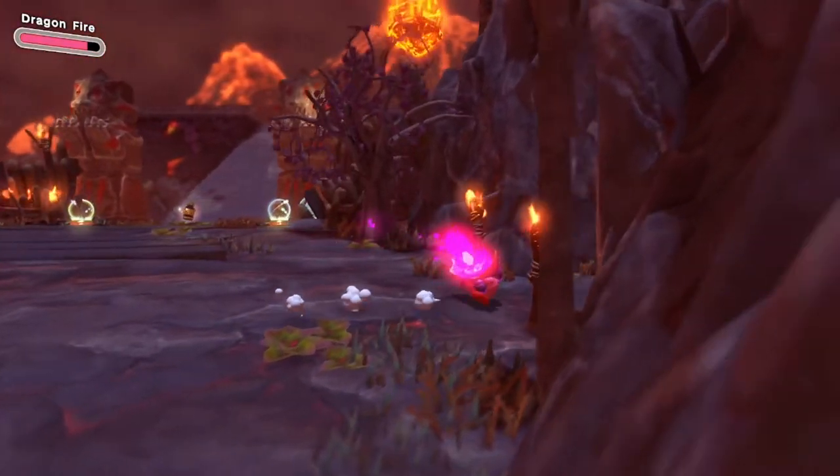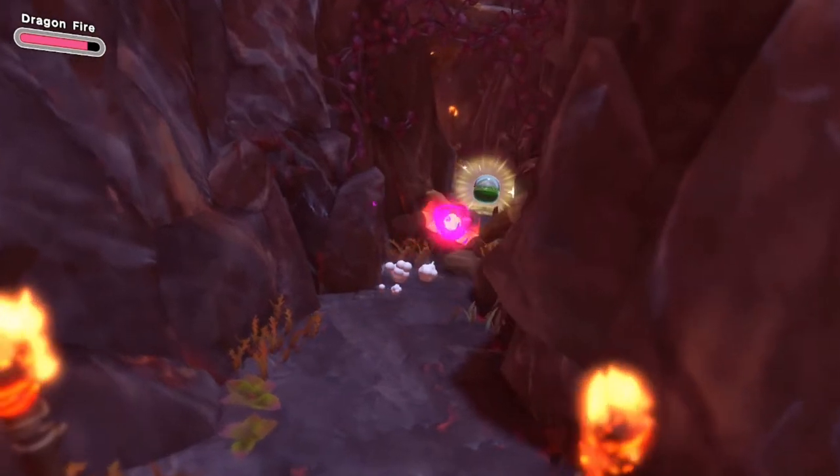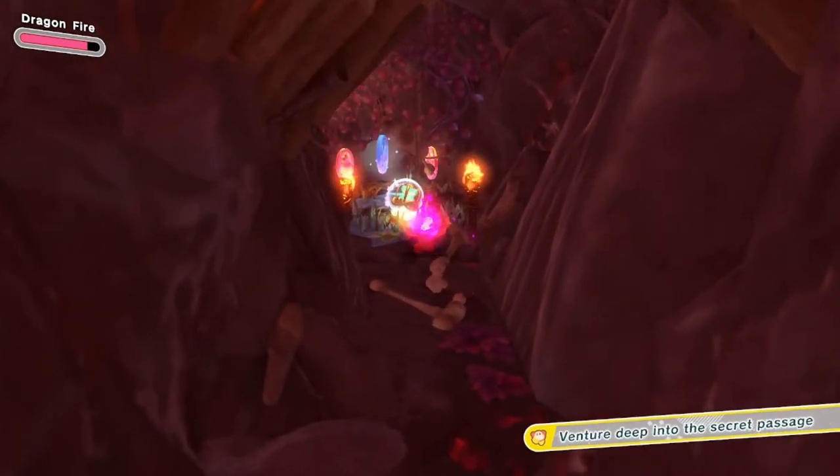When you're walking down in the first area, instead of going straight, go to the right and walk down the secret passageway. That's all you have to do for this one — just walk down that secret passageway.